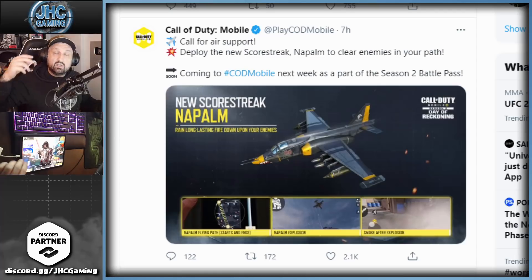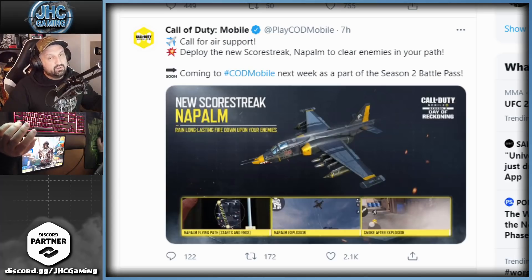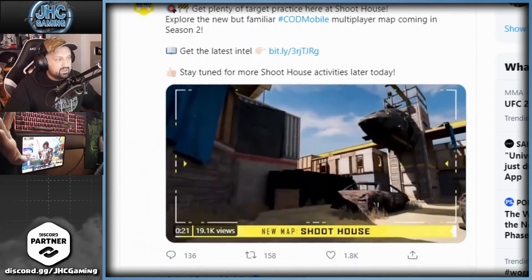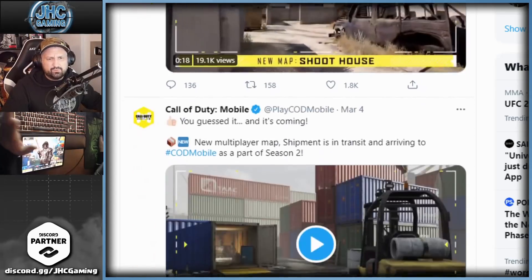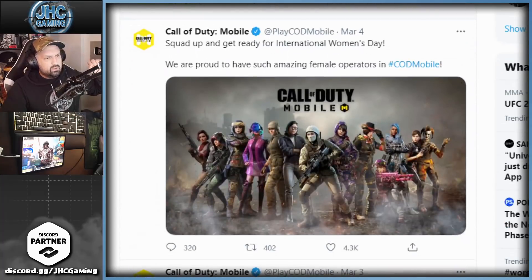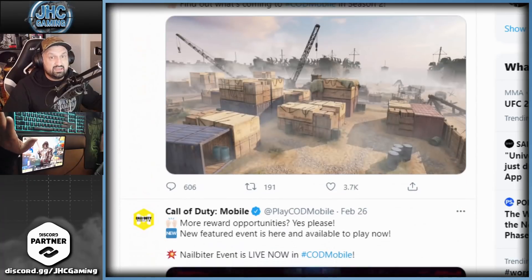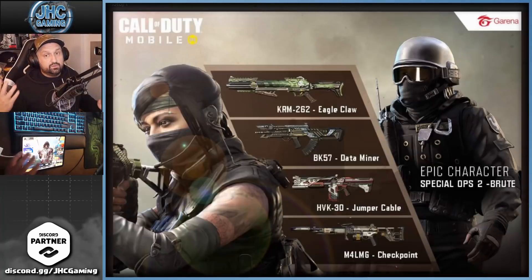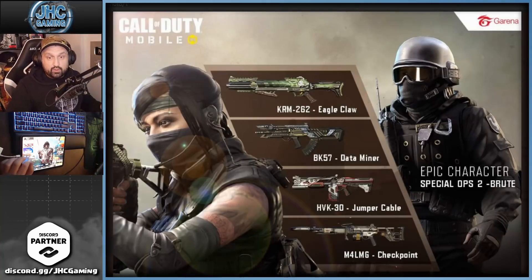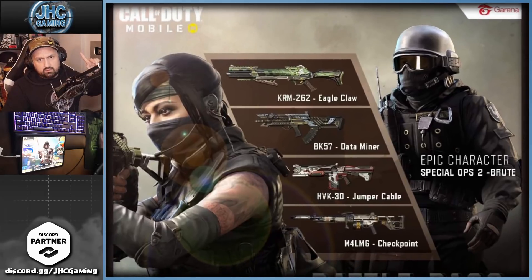As always with a new season, we usually get new multiplayer maps, new scorestreaks, new guns, and new operators. They've pretty much revealed everything now since we're just a few days away. They revealed the map Shoot House and also Shipment on their official Twitter, so two new maps. Some battle pass leaks are also circulating — actually it's a spoiler from COD Mobile Garena's official Instagram.